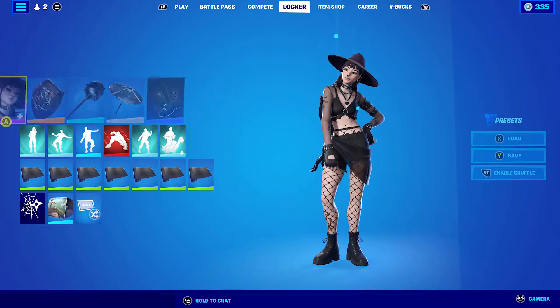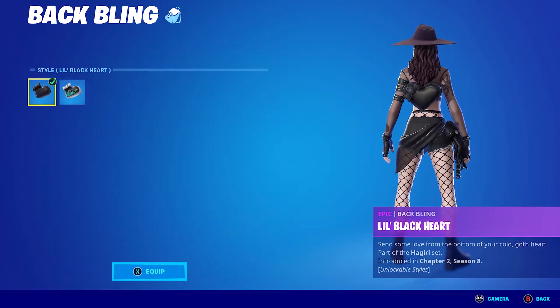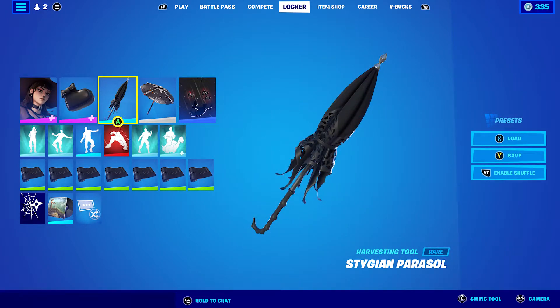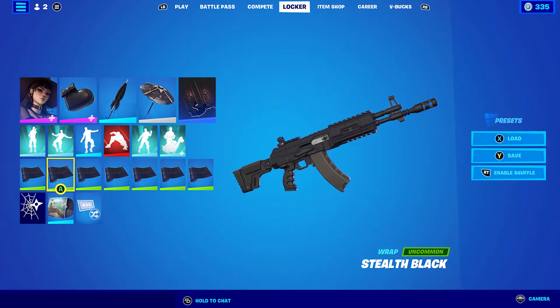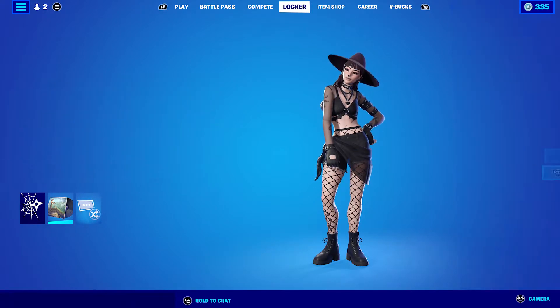For the third combo I've put on Lil Blackheart from Chapter Two Season Eight. The style is just Lil Blackheart, which goes very nicely with the black pickaxe. The pickaxe I'm using is the Stygen Parasol, which is the pickaxe that comes with the Phaedra skin. The wrap is Stealth Black from Chapter One Season Eight — if you don't have it, put on another black wrap.